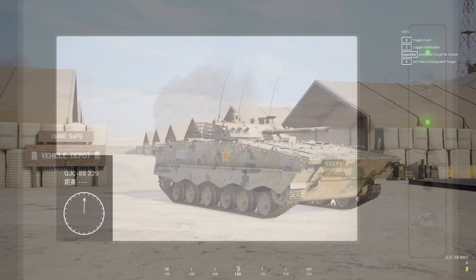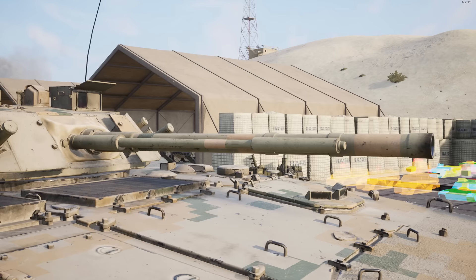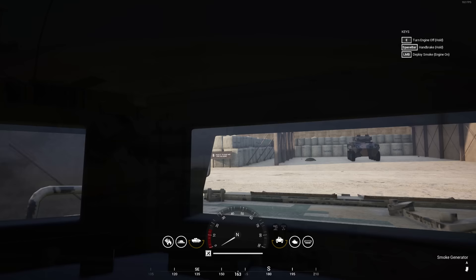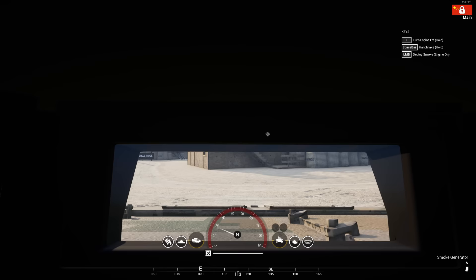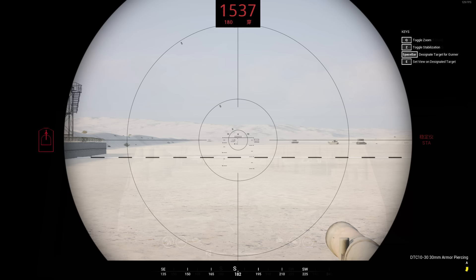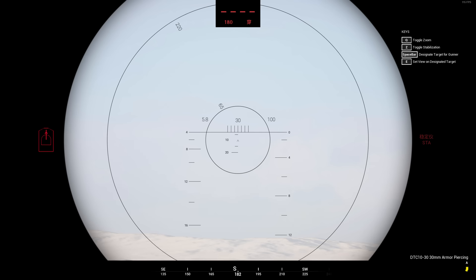On to the next vehicle, and this is where things really start to become fun. The ZBD-04A Infantry Fighting Vehicle comes with quite a few options to engage with, as it features a 30mm autocannon and a 100mm cannon with an autoloader. At first glance, it's a bit of a cross between a BMP-3 and a Bradley, but maintains a fairly low profile — somewhere between a BMP-2 and a Warrior. To drive, you can feel this vehicle's weight under acceleration and stopping, but for a tracked vehicle it's relatively nimble. Driver's view is good, with two viewports aside of the central one.